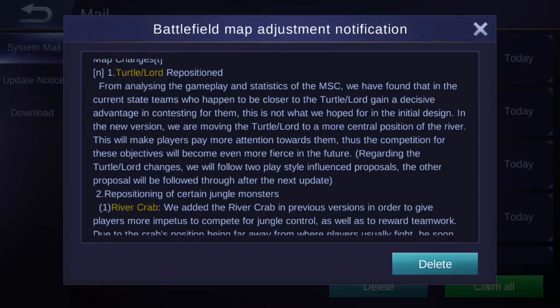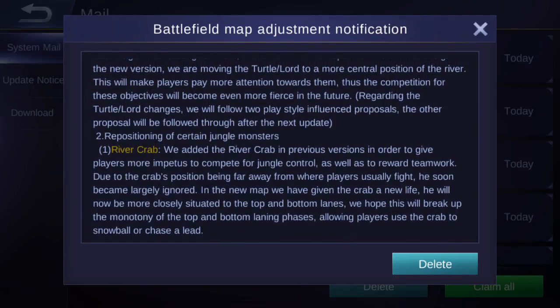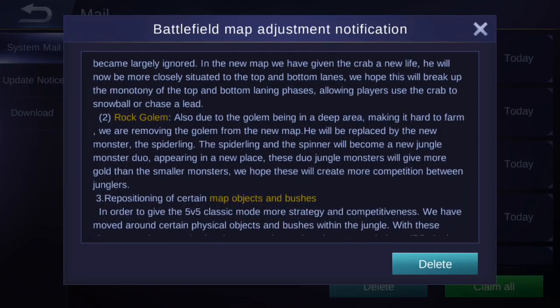Regarding Turtle and Lord changes, two playstyle-influenced proposals will be followed — the second one after the next update. So in this patch they've only moved them to make things more fair. They've also moved the river crab, or hermit crab, because according to the developers it was too far from battle and wasn't getting enough attention. It's now closer to the lanes so players will go for it more easily.